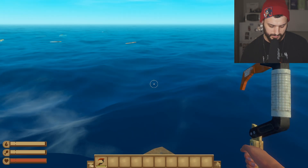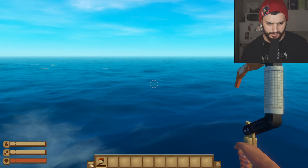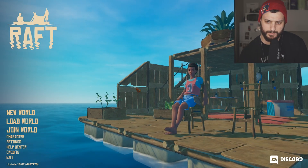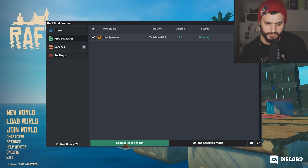We are on my small raft. I'm going to press F8 right now. And nothing is happening. I went back to the menu and I see that this is not loaded. So let's press here and press Load Selected Mods.